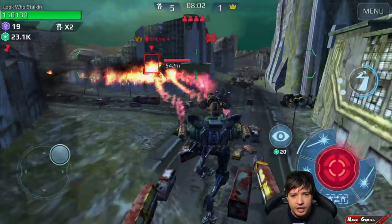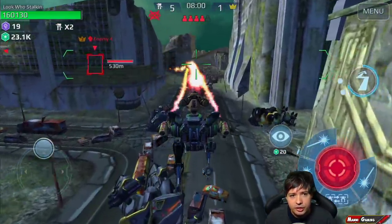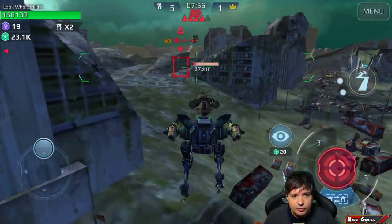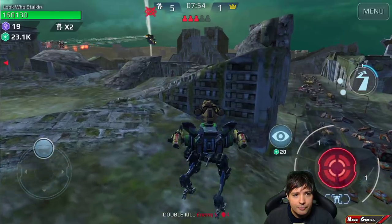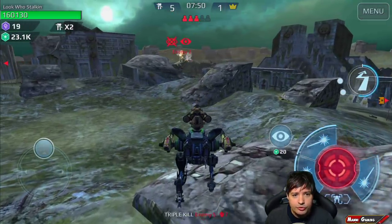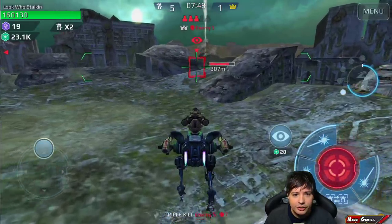I think Enemy 5 has an Out-Zone. He's currently flying, so I'm going to try to get him as soon as he lands. He just got himself two kills.